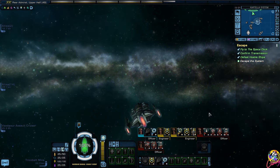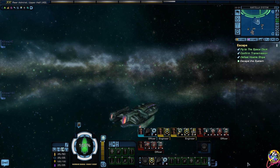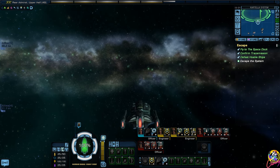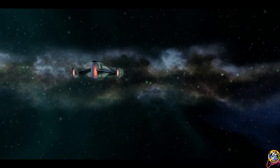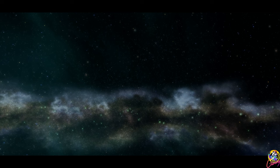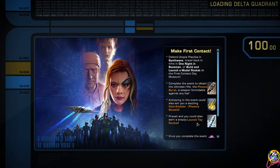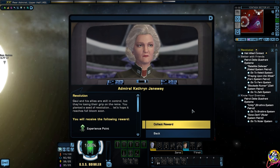Going the wrong way - hey, this ship's pretty maneuverable. I am in contact with Voyager and it is waiting with your vessel outside the system. We need to depart immediately. Leave the Cartella system. Gaul and his allies are still in control but they're losing their grip on the reins. You planted a seed of revolution - let's hope it reaches full bloom soon.